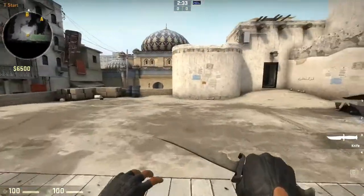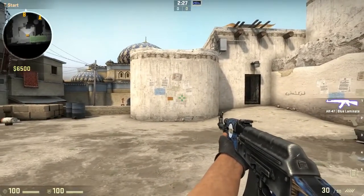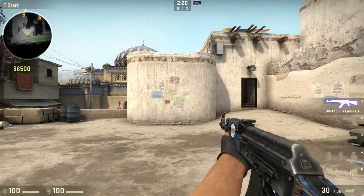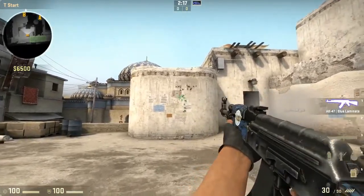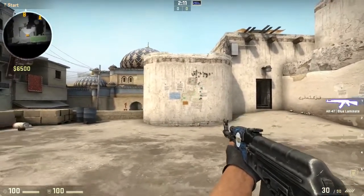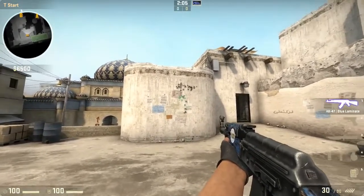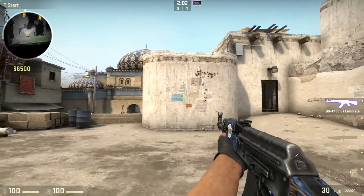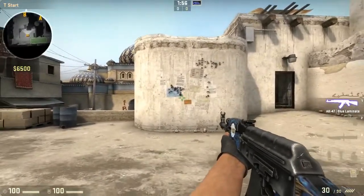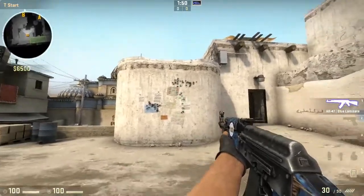First things first with the AK, you want to know its spray pattern. I'm going to spray the AK against this wall and what you'll see is it goes up and then to the right — it looks like a backwards L, just like the M4 from my previous video. What you want to do is reverse this into a controlled area, moving it down through the first couple of bullets and then to the left. That's how you control your AK spray — you just reverse the spray pattern.